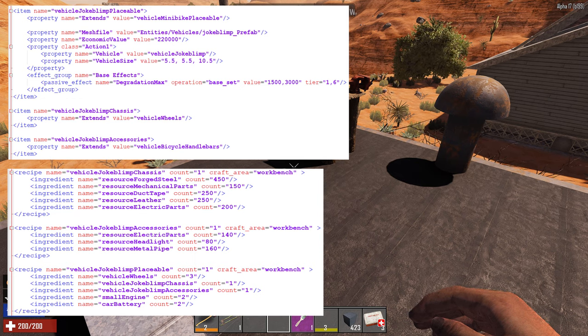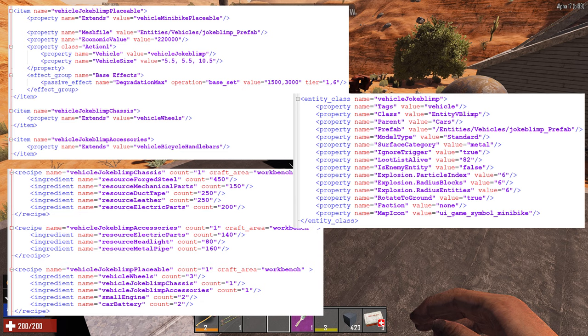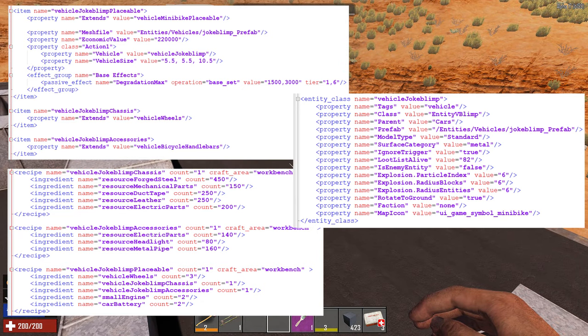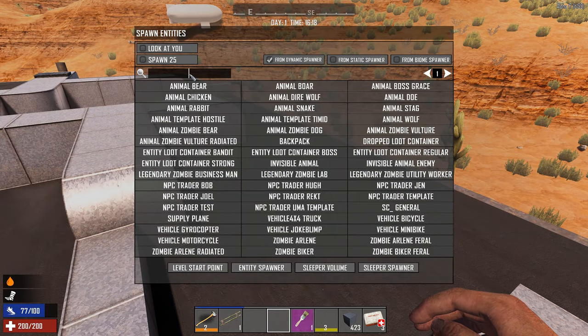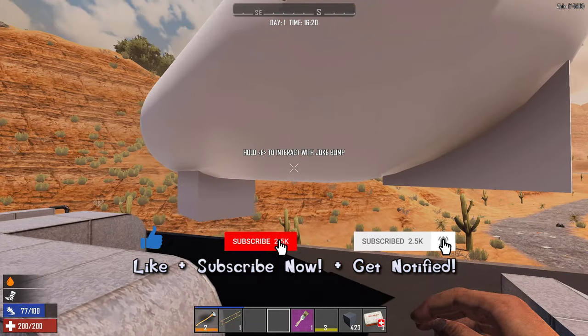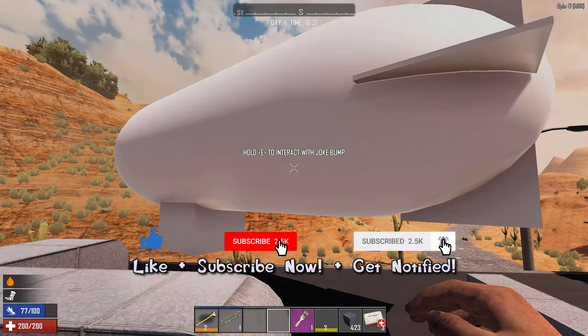Finally I went into Entity Classes — and actually there is already a joke blimp entry there, so it's already in the game. If you don't want to do the recipe and item edits, you can actually go into the spawner and spawn it in yourself. But that's not quite as fun. I think it's more fun to create the recipes and everything.